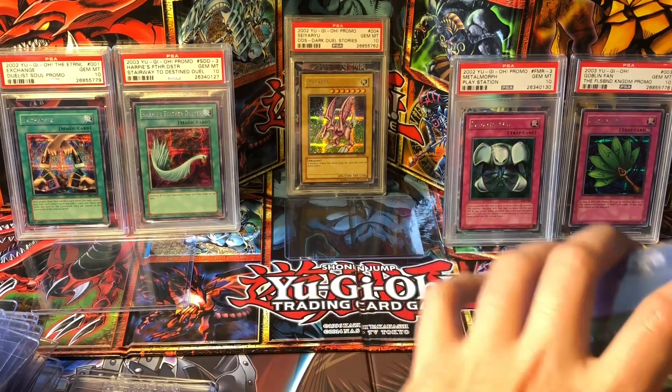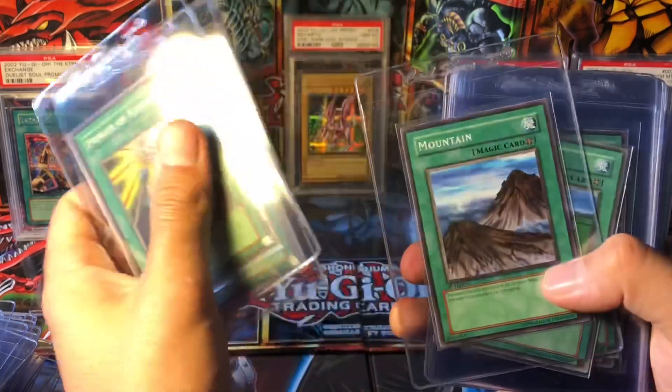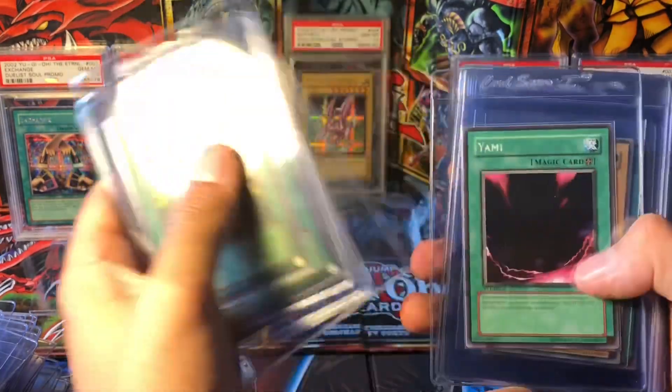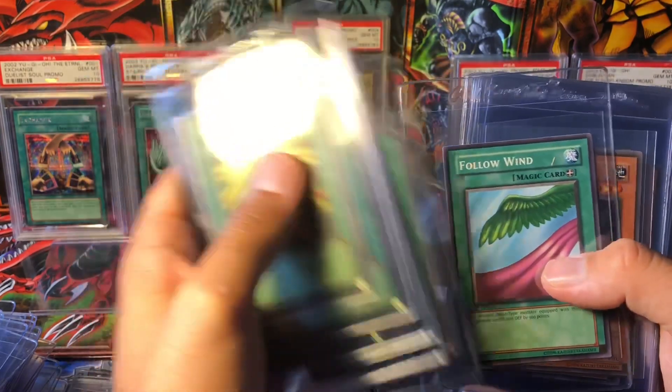Then we have some LOB commons: Farbanti, Forest, Mountain, Sogen, Yami, Beaver Warrior, Silver Bow and Arrow, and Follow Wind.